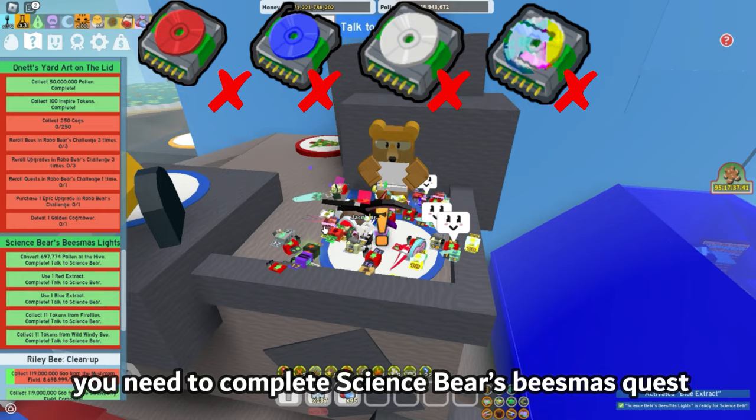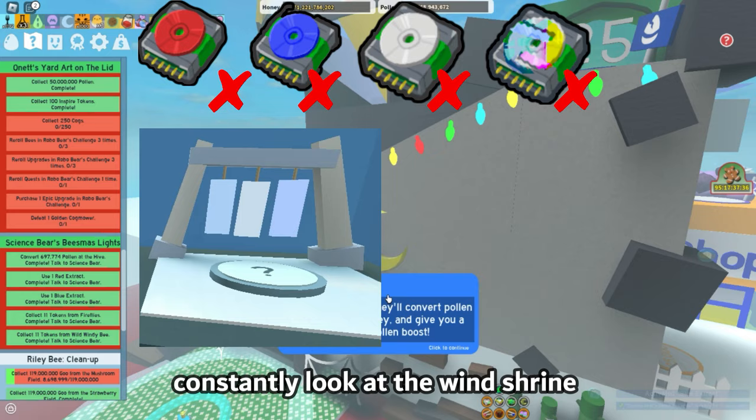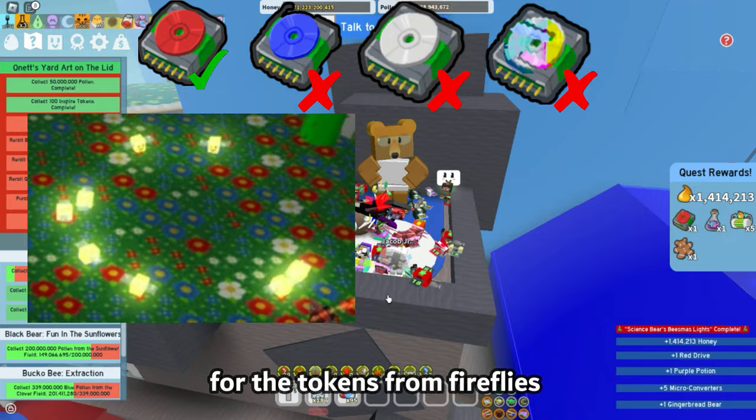To get the red drive, you need to complete Science Bear's Beesmus quest. The only tips I can give for completing it faster: constantly look at the wind shrine, and if it is moving, that means a windy bee has spawned somewhere. For the tokens from fireflies, just pay attention to when the night comes and follow the fireflies.